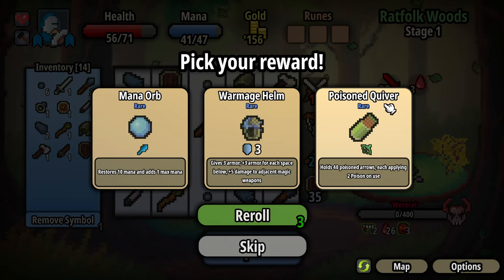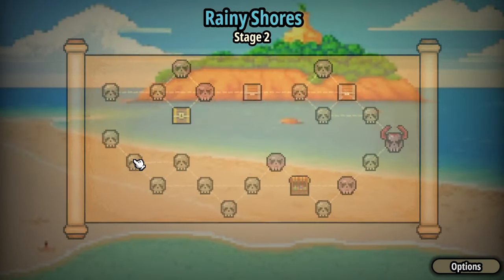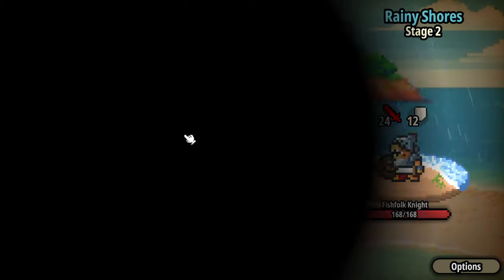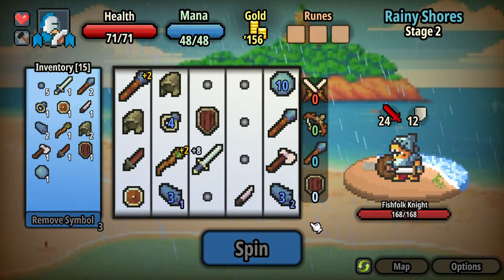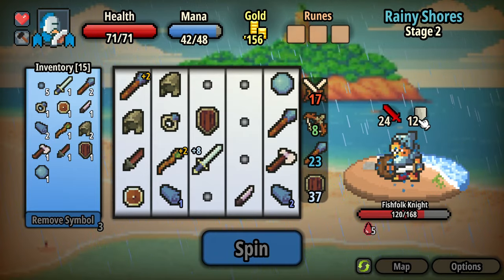That's when you want the bow and you want them to pop up next to each other quite often. Plus 1 max mana sounds good for the future. There was a shop there, and two chests here — one with a key. I probably won't have a key for that one but I'll give it a try. What is this? A fishfolk knight, 24 damage. Should block that easily, but he's going to shield as well.